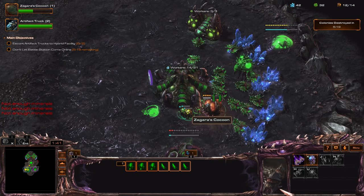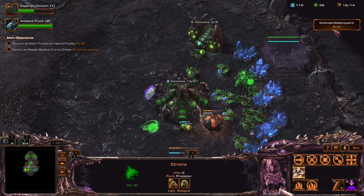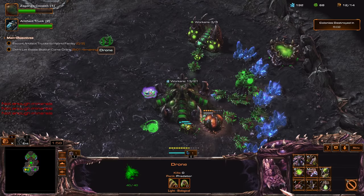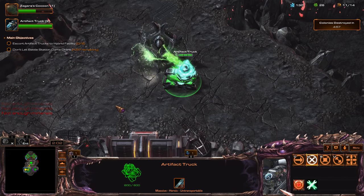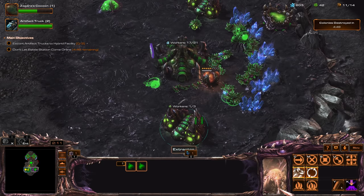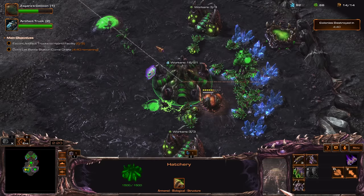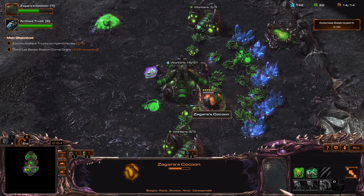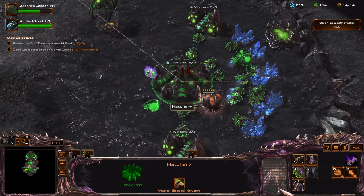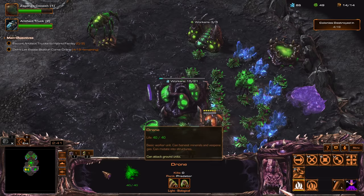Make some more drones. There's a timer you can see on the right — that is the amount of time we have until we lose the mission. My overlord's truck is just chilling here, that's fine. Let's make some Zerglings. Let's take that out. These Zerglings will supposedly have better evasion so that they'll be able to survive longer when under attack.